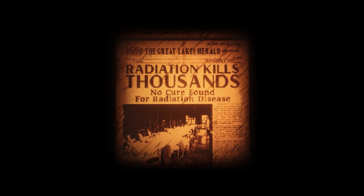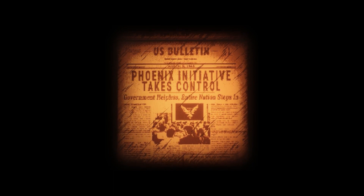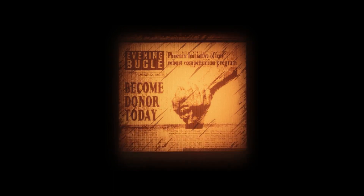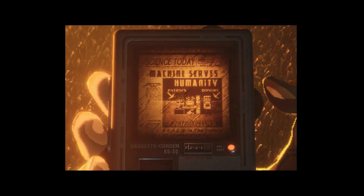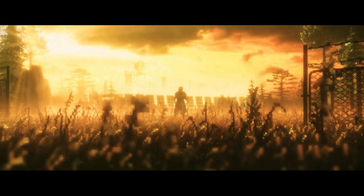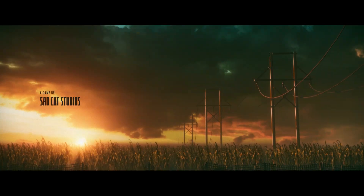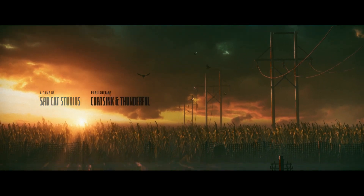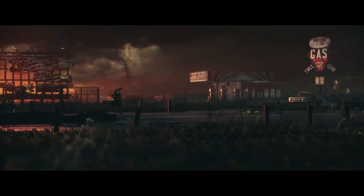The newspaper articles we see at the very beginning of the video sum up the state of things in this version of 1980s America. Nuclear testing leads to thousands of deaths. Then the mysterious Phoenix Initiative steps in and takes over during the chaos and panic. We hear snippets like, 'An atomic test gone wrong leads to thousands of American lives lost,' and 'Phoenix Corporation representatives assure the walls were built for our own safety.' I'm not so sure about that.